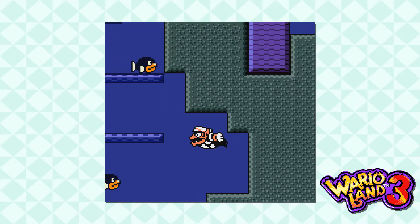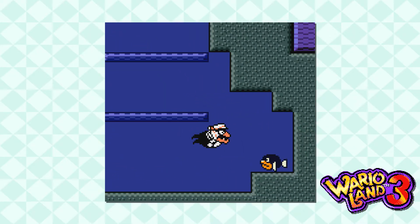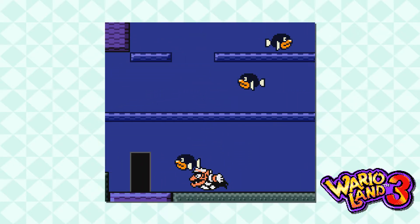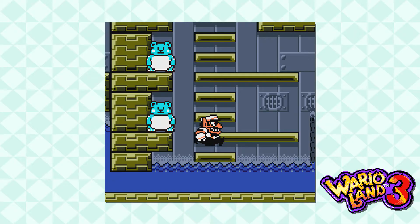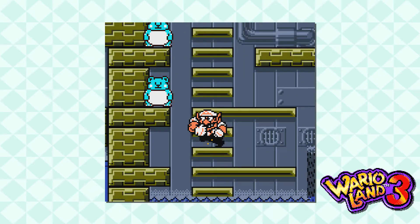Before we continue, let's talk a little bit about swimming. D-pad moves you around, B gives a burst of speed, A rises you quickly, and if you don't do anything in the water you float upwards. That's about it. We'll be seeing a bit more of swimming nuances and mechanics as we continue in the game, but for now that's all — just water traversal, plain and simple.